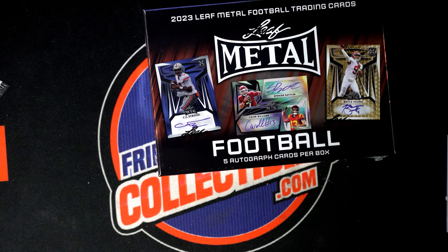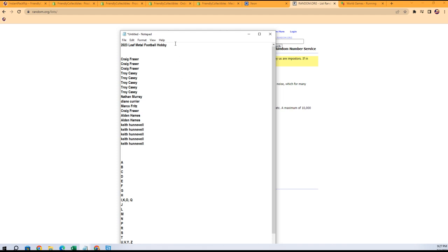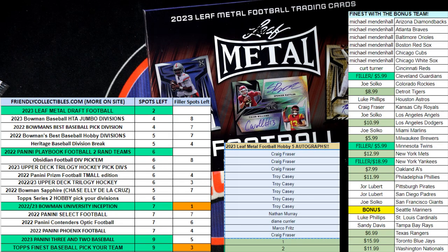That'll drive football, let's go! Get ready to start up the random — this is our box break. I want to put the ID code up here, it's 104.